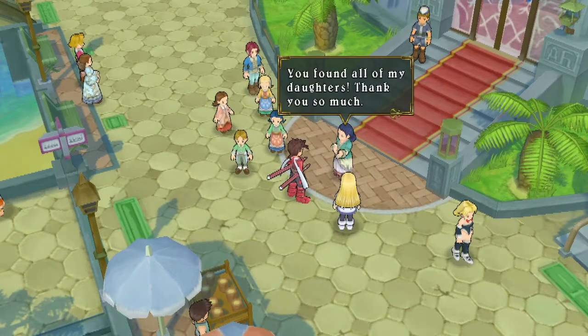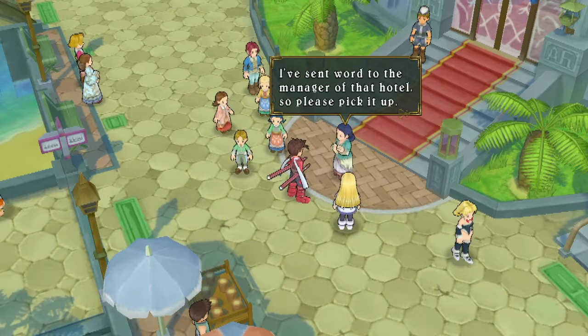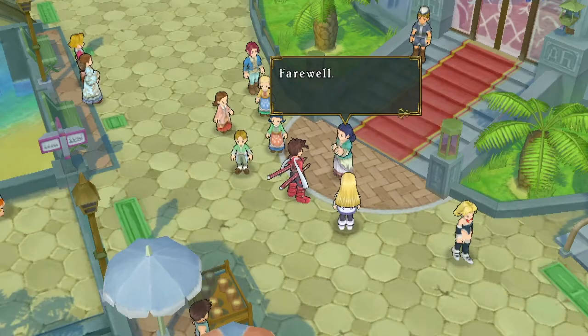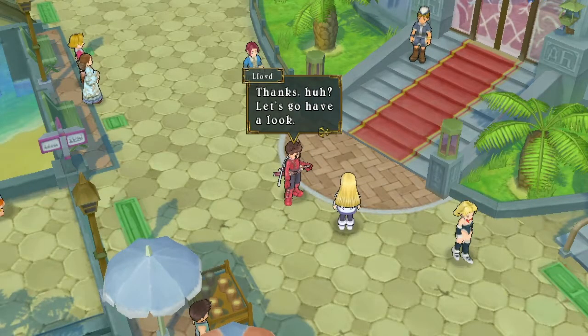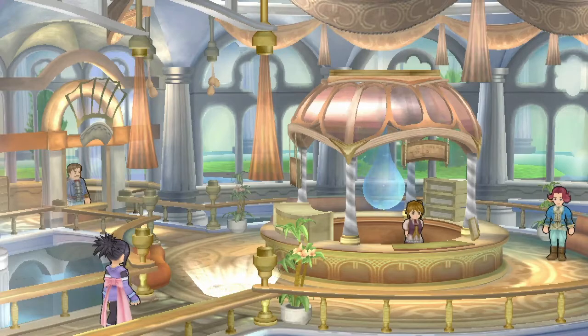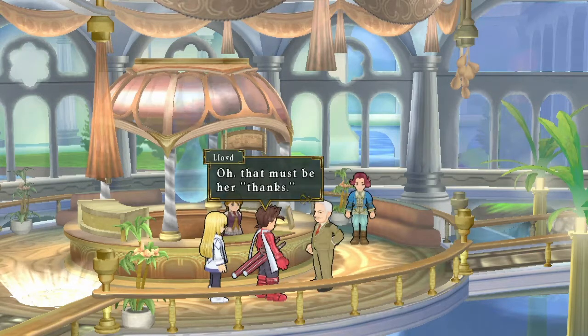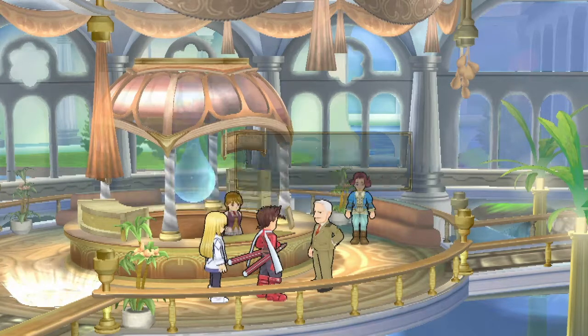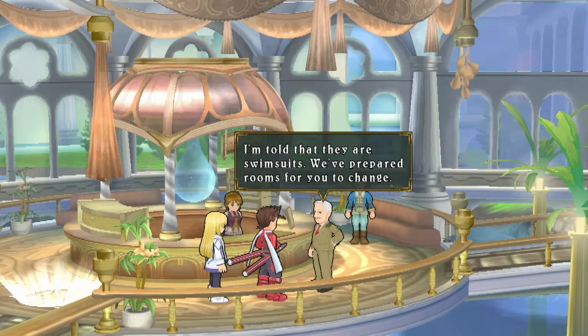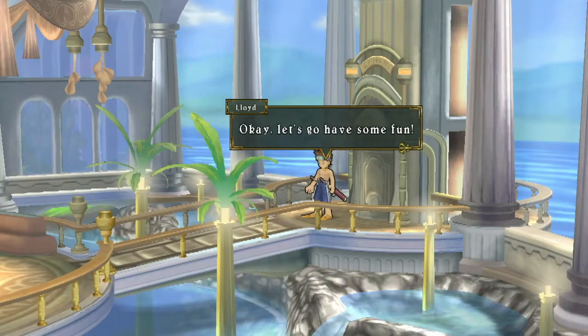We return all four daughters to the mother, who thanks us and says she's sent word to the hotel manager to give us a reward. We head to the hotel and the manager says a package has arrived for Mr. Lloyd - swimsuits. They've prepared rooms for us to change. We receive costumes and I'm very happy. I appreciate the effort hidden in getting these costumes - they don't just drip feed them to you easily.